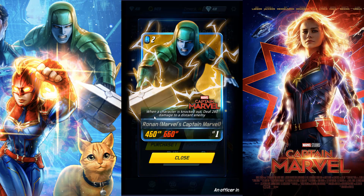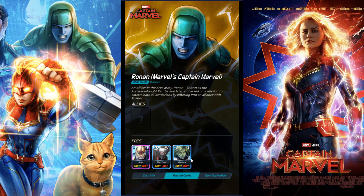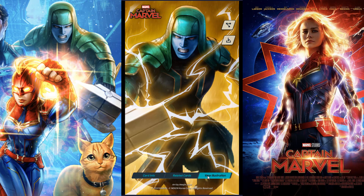First is Ronin. When a character is knocked out, deal 280 damage to a distant enemy. Very cool — you do some additional damage. You could probably use that strategically when you are placing this card down and considering your battle lines. It does allow for some additional strategizing, which is pretty cool. To the ends of the universe, pursuing the enemies of the Kree. Pretty cool artwork as usual.